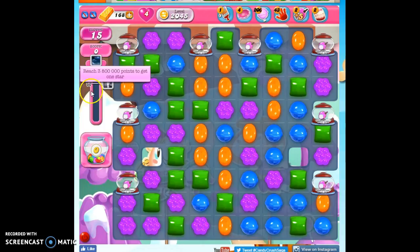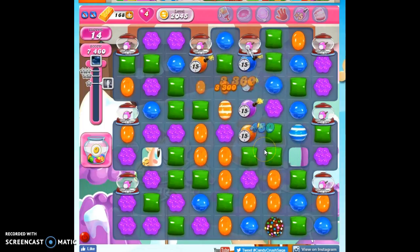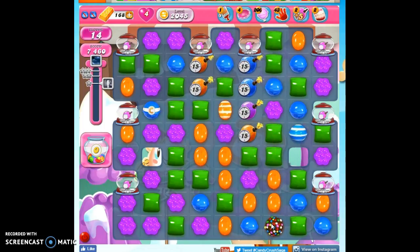The key to this is going to be making color bombs and bringing down the ticking time bombs. Because we get the most points for color bombs that are detonated with the color of the most prevalent ticking time bomb on the board.